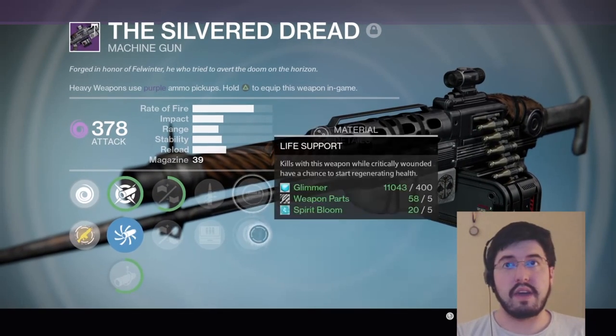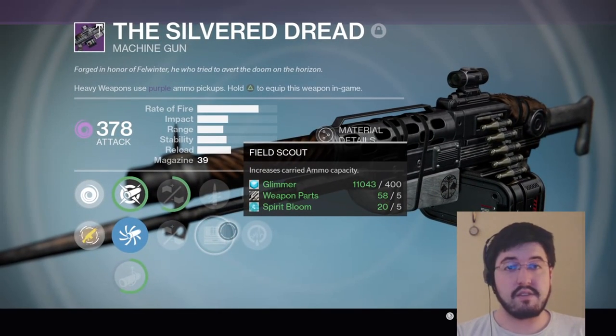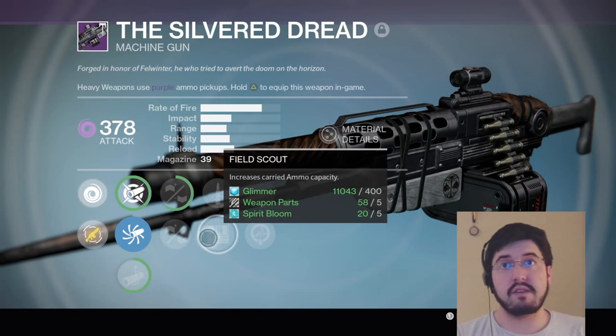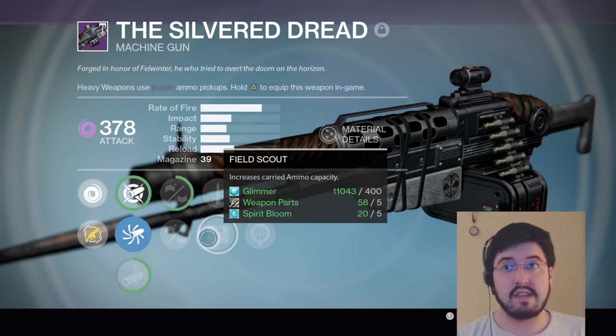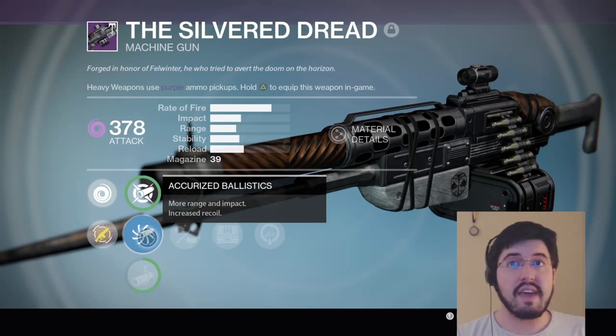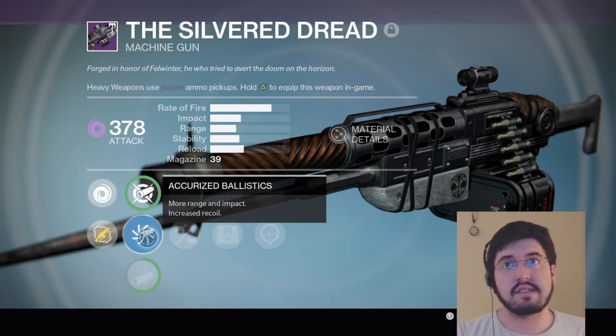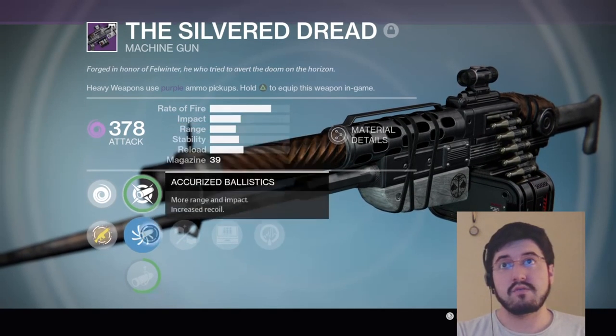I haven't even upgraded this all the way, and I really don't care about the perks except for Field Scout — that is awesome. Braced Frame, because that'll be counteracted by Field Scout, so I won't even worry about the magazine. I actually love the Accurized Ballistics, because it keeps everything in a tight clump grouping, and it has a nice little buff on both the range and stability.